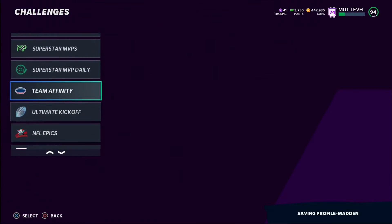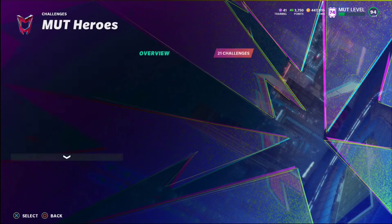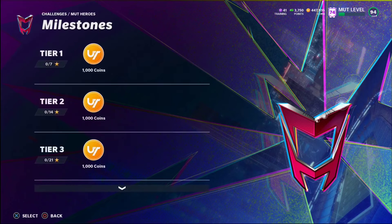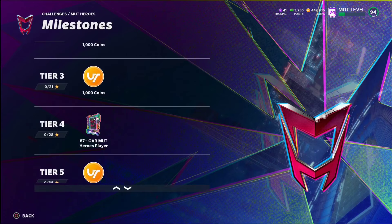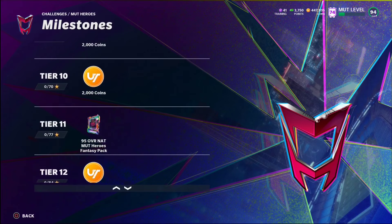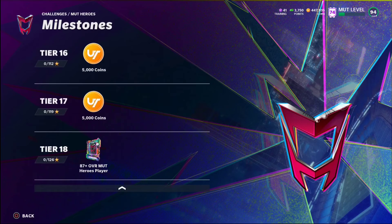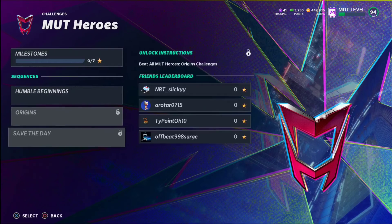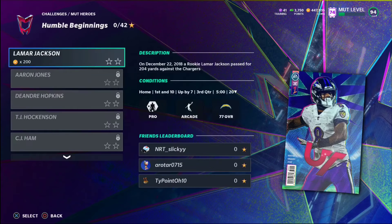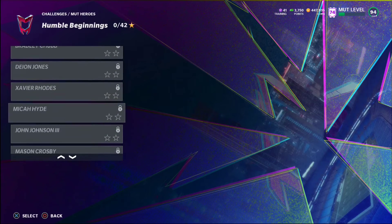Let's check out the milestones. At 7 stars you get a bunch of coins. At 28 stars you get an 87-plus Mud Hero player. At Tier 8 which is 56 stars you get another 87-plus. At Tier 11 which is 77 stars you get the 95 overall NAT Mud Heroes Fantasy Pack. At Tier 18 you get another 87-plus if you want to go ahead and complete those.